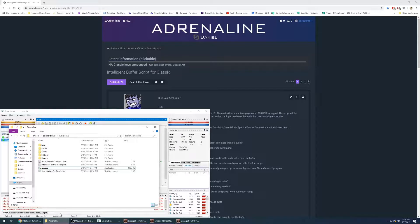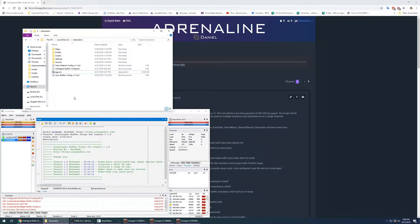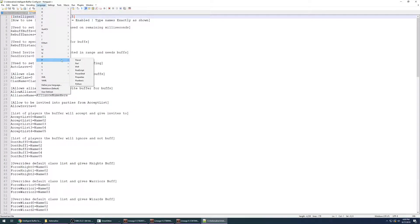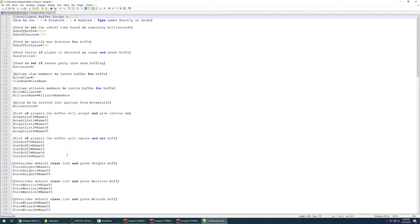So we open up the Adrenaline Bot folder. The bot's already running so you can't see the executable, but you'll see the configuration files within here. We're gonna open up the intelligent buffer config and open it with Notepad++. I like to run the language as Pascal — it makes it a little easier to see some things at times.